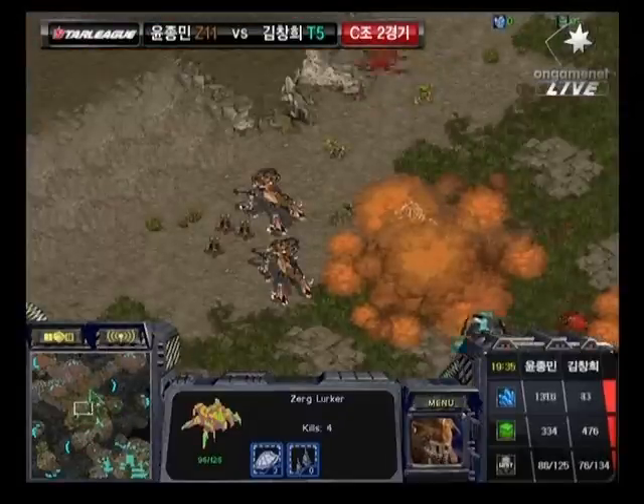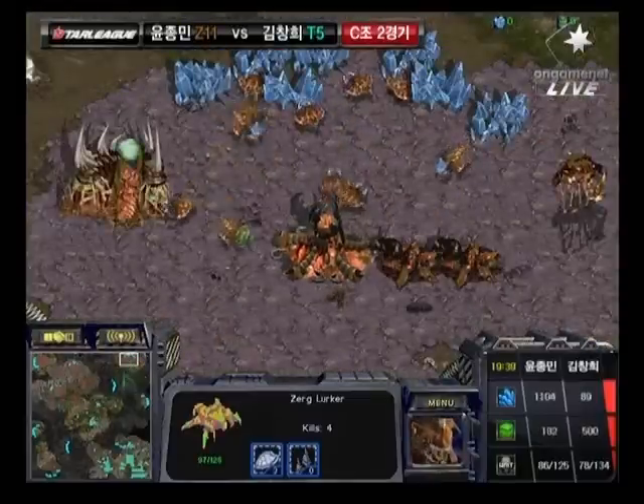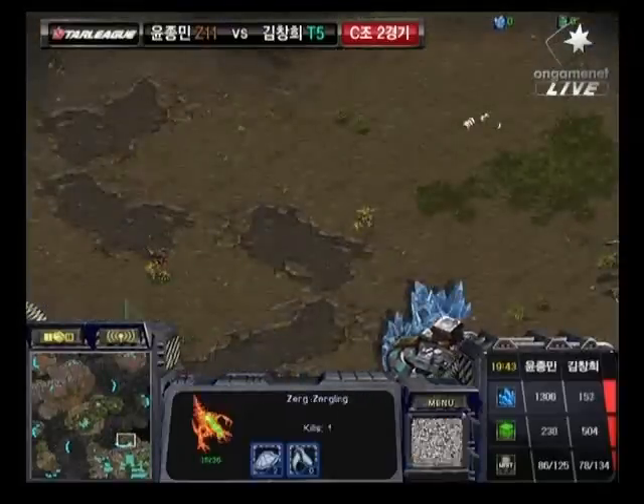Now just the reinforcements mopping things up. He ended up losing a lot of Ultralisks there, which could've basically ended the game right there - so just a little bit of a mistake on Rumble's part. But now, as you can see, Go-Go is pushing out. Zerglings are going to spot that though, so Rumble is going to be responding very quickly here.